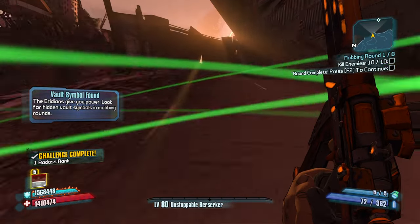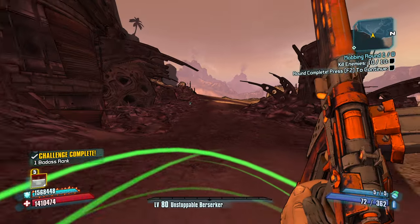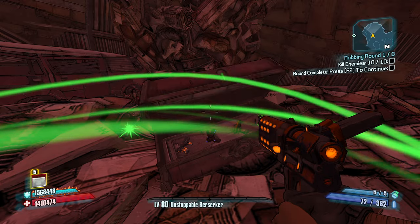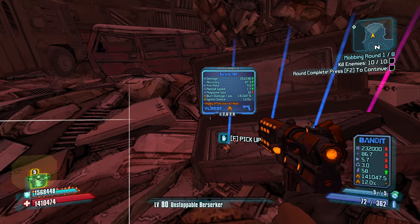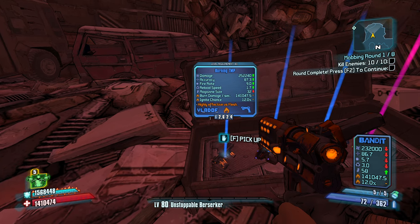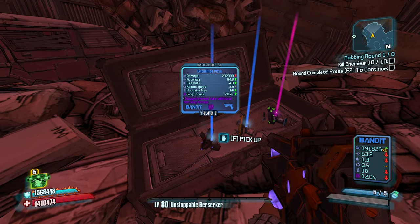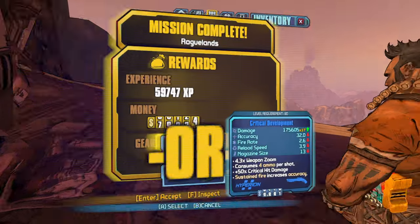We're trying to speed run the stage a little bit. That's a bandit pistol for slagging — it's got higher damage and faster fire rate, and the magazine size isn't that bad. A bandit pistol is good too. We can rack double pistols for I'm Your Huckleberry shenanigans.